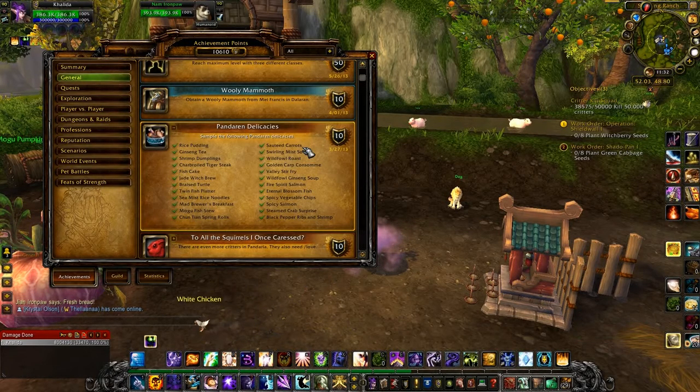We're gonna work on today Pounder and Delicacies, which requires you to cook and eat all of these. I'm not going to give you step-by-step instructions on how to make them, I'm just gonna give you an ingredients list. I'm gonna sort them by category: what you need to buy, what you need to fish, what you need to kill, and what you need to grow, and I'll give you numbers. And that's going to be pretty much it.